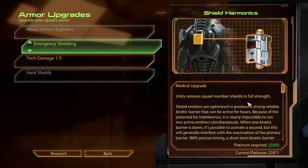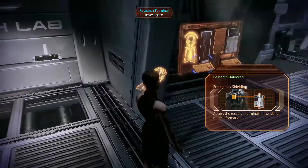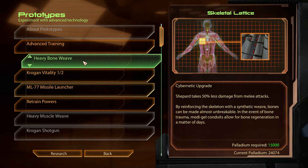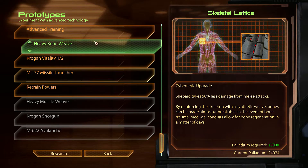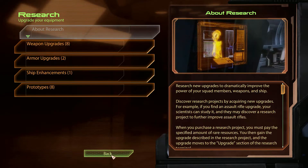Take all upgrades — medi-gel capacity hold, and emergency shielding. This is really cool: unity brings people back online after they die and can restore health, but with emergency shielding it also restores shields — huge, huge, huge platinum dump but we really want that. We can get hardened shields later too. Krogan vitality — we don't have a lot of platinum left. Heavy bone weave, I want this because Krogans are annoying. Husks are wicked annoying too.